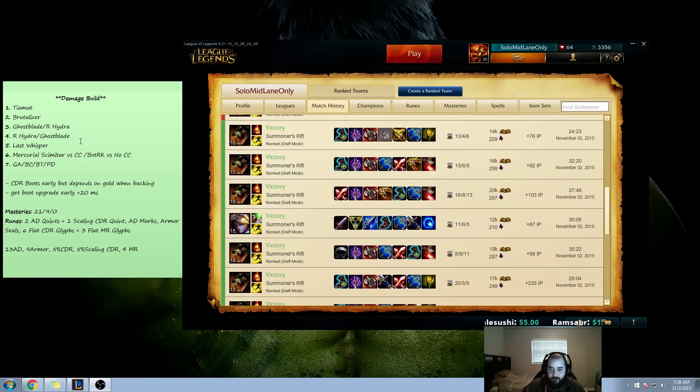We talked about the CDR cap, runes and masteries. I want to start off with a Tiamat or a Brutalizer — honestly either or, whatever you'd like. A lot of times it depends on what I'm backing with in terms of gold. Say I backed with like 600-700 gold and I just bought 2 Long Swords — the next time I back I'm probably going to finish the Brutalizer. So it just depends on your gold values. Either or is good, whatever you prefer — it doesn't really matter. Just get both of them.